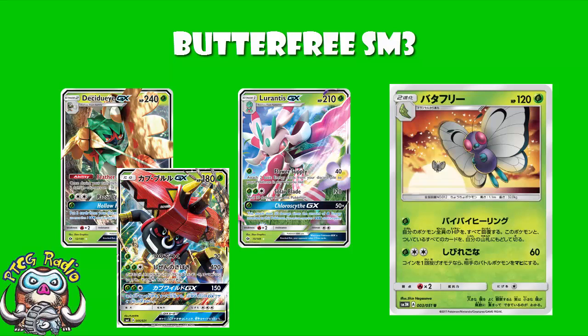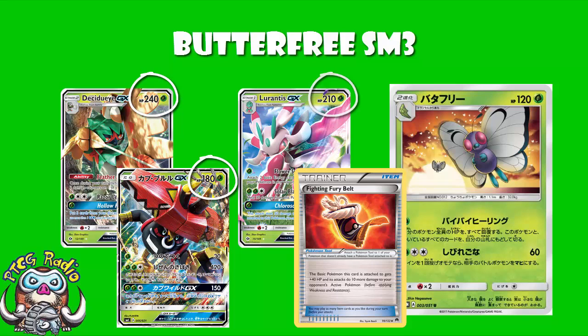The Pokemon I just mentioned have 210 HP, 240 HP, and 180 — but it's a Basic so you can use Fighting Fury Belt to bring it up to 220. So you can have a bunch of EXs right on the verge of being KO'd, and then out comes Butterfree and heals them completely.